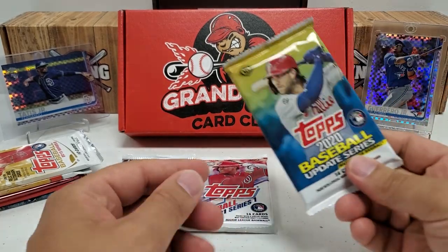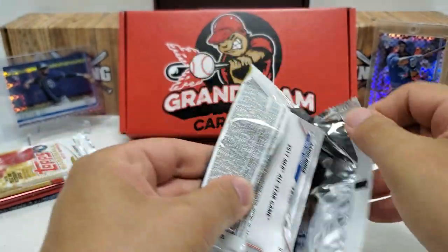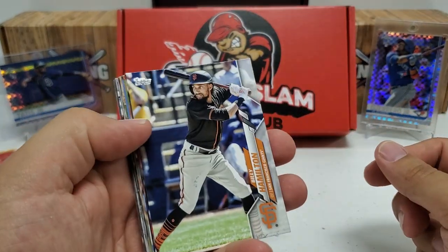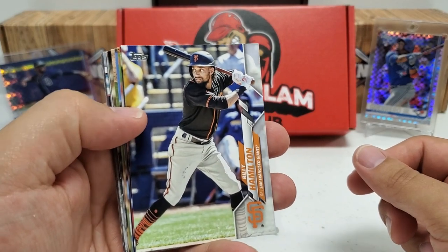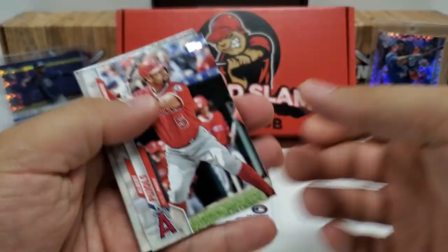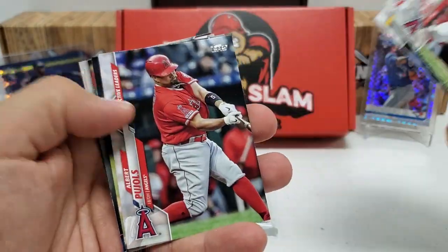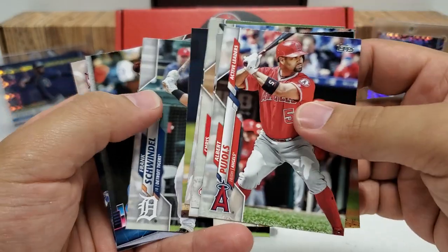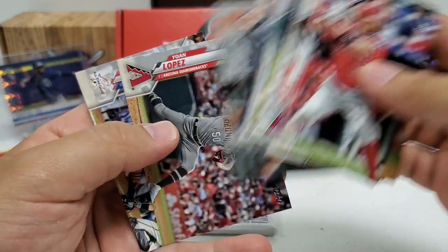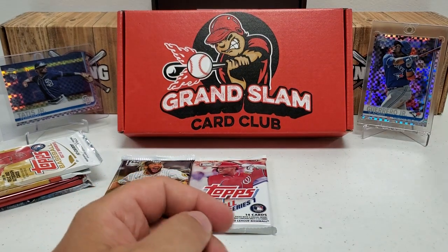Flagship stuff — let's do the one I'm least excited about, 2020 Update. Randy Arozarena is probably your definite driving force behind Update, really the main rookie by far to look for in there. In a hobby box it's normally a relic found in there. We got Billy Hamilton, a photo variation of Albert Pujols, Chris Sale, Kyle Crick, Pujols again, and a Decade's Best — Mike Schmidt for the 80s, Jake deGrom, the Polar Bear Pete Alonso, and all rise for Aaron Judge on the end. Nothing crazy there unless I missed a short print.